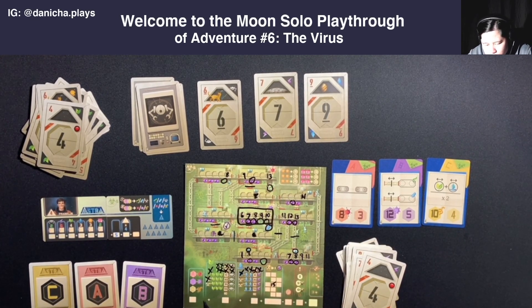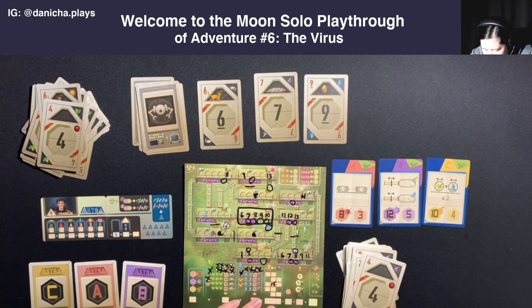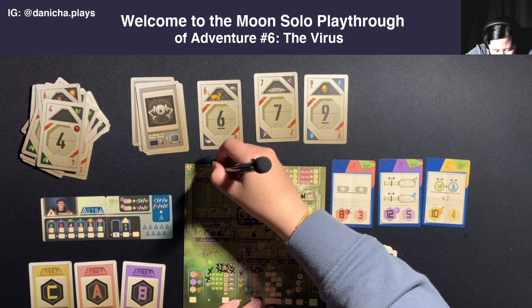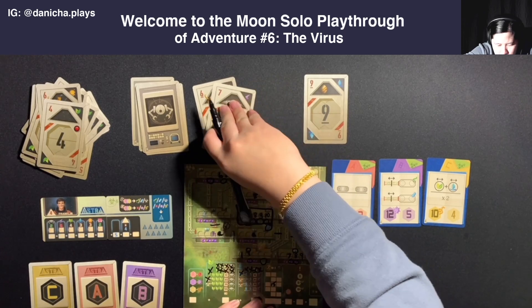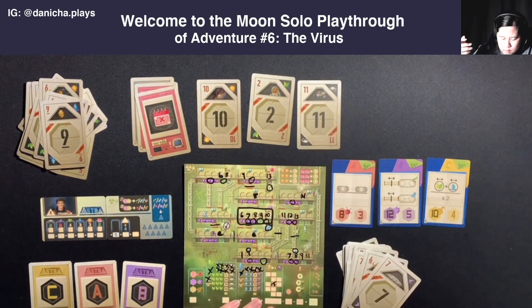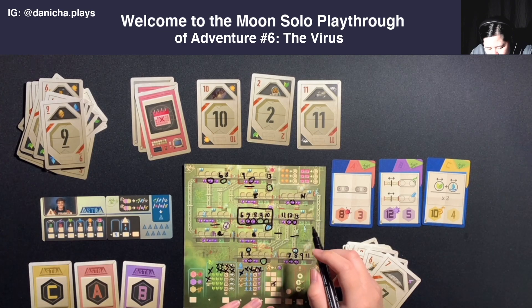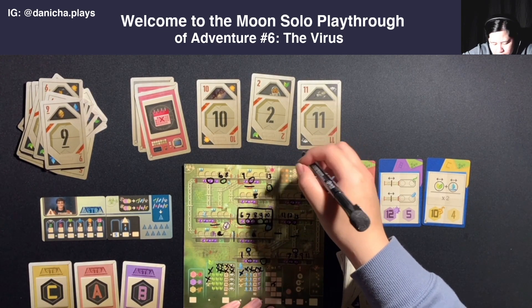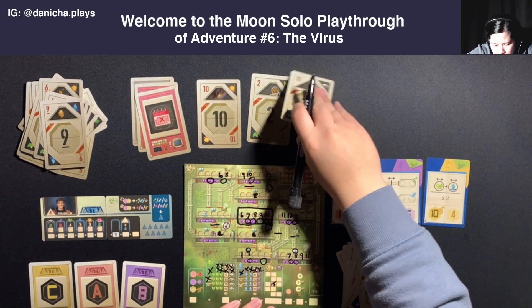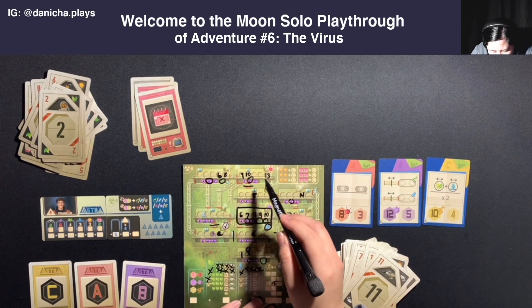Now six, seven, nine to choose from. I'll put a six here - actually I'll put the six here instead. Then I'll use an energy action. Give water to Astra. Ten, two, eleven. I'll put the ten here and then use the robot. Give plant to Astra. I'll use the robot here.